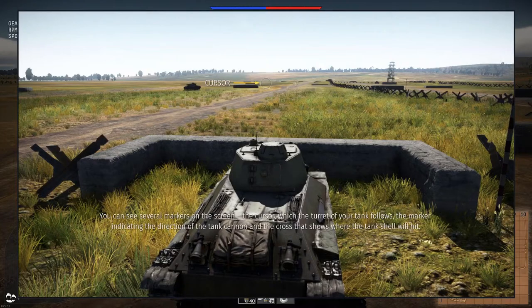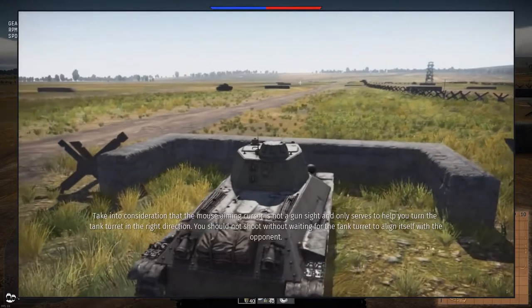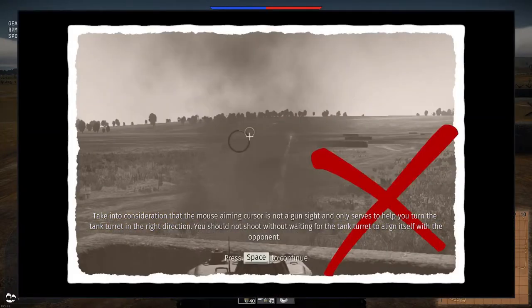You can see several markers on the screen: the cursor which the turret of your tank follows, the marker indicating the direction of the tank cannon, and the crosshairs that show where the tank shell will hit. The mouse aiming cursor is not a gun sight and only serves to help you turn the tank turret in the right direction. You should not shoot without waiting for the tank turret to align itself with the opponent.